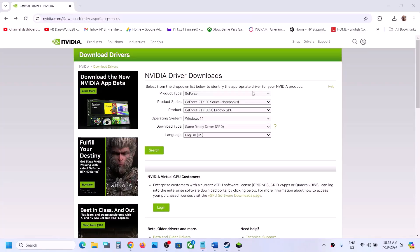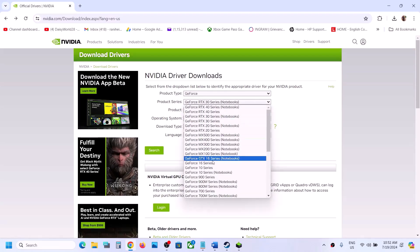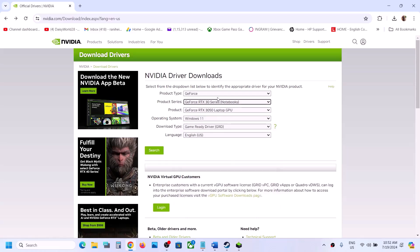Make sure you select the correct graphics card and the right operating system — Windows 11 or Windows 10 as applicable. This is the Game Ready Driver. Click Search, then click Download.